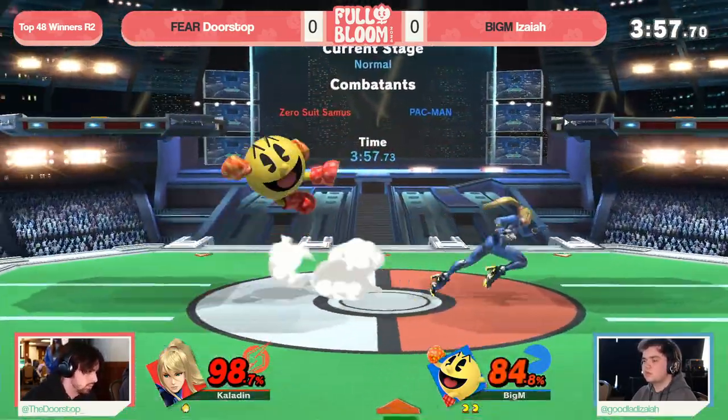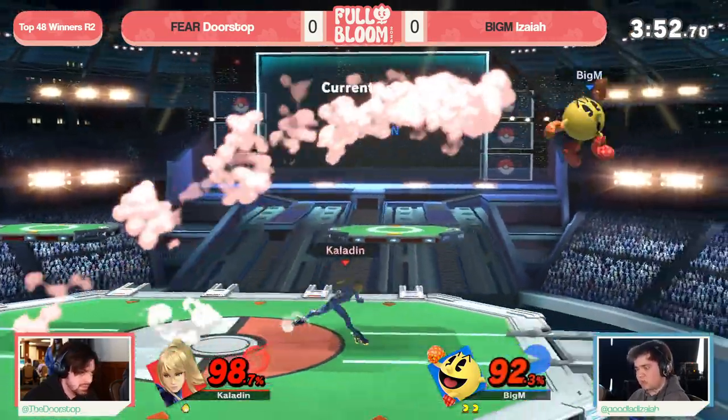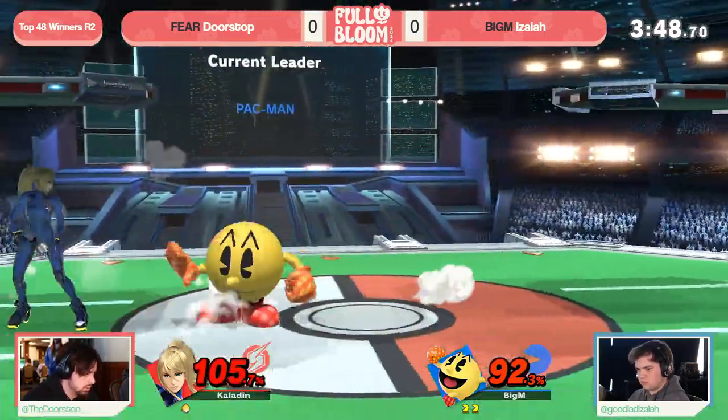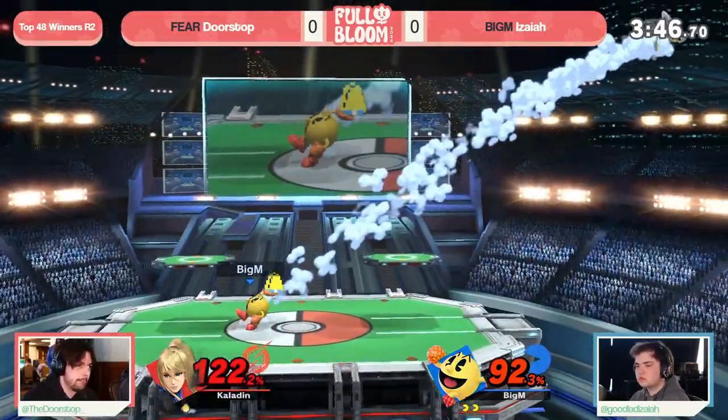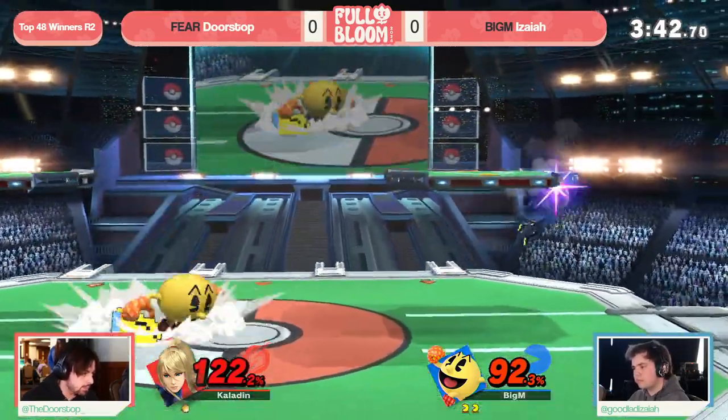Instead we're gonna see that forward air just to push Isaiah off to the corner — still, Isaiah keeps scrapping out with that forward air. And Isaiah was up a full stock, doing a beautiful job holding under platform — ZSS can't fair down on you, kind of has to poke with these Zairs and forward airs.